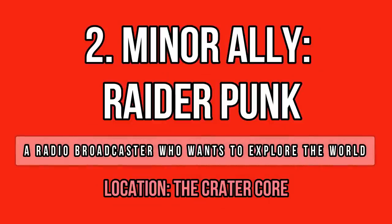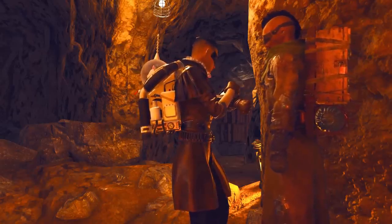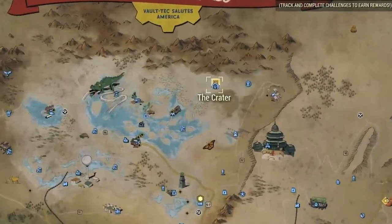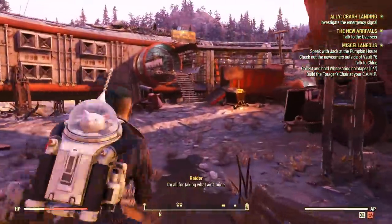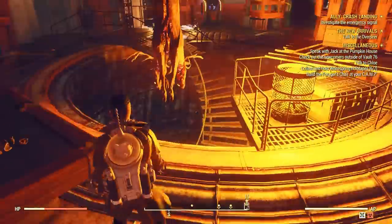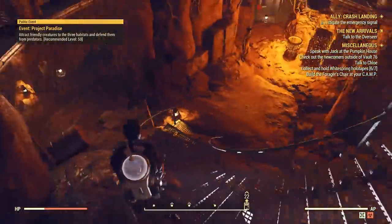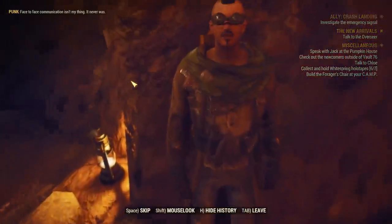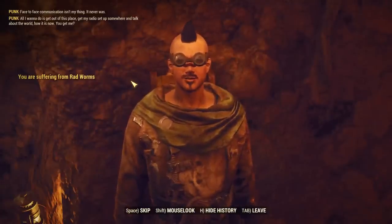Another minor companion can be found at the Crater, and this one is really looking forward to finding a new place to stay. You need to get inside the Crater's Core first — the way there is very straightforward, as you can see in the gameplay footage. Just go forward past the bridge, then go through the first door you see on your right. Once inside, take the stairs down in the middle of the room, then if you turn left, you will see a guy standing there. That's Raider Punk, a potential ally who can easily be recruited as well.